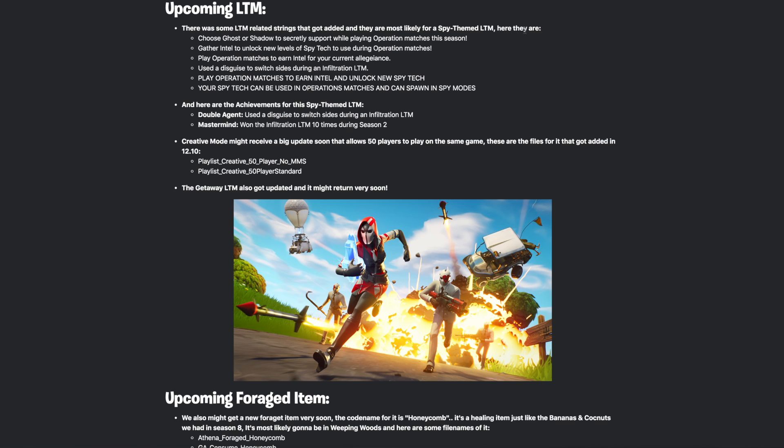There are some LTM-related strings that got added, most likely for a spy-themed LTM. Here they are: 'Choose Ghost or Shadow to secretly support while playing Operation matches this season.' 'Gather intel to unlock new levels of spy tech to use during Operation matches.' 'Use a disguise to switch sides during an Infiltration LTM.' Achievements include Double Agent — use a disguise to switch sides — and Mastermind — win the Infiltration LTM 10 times during Season 2.